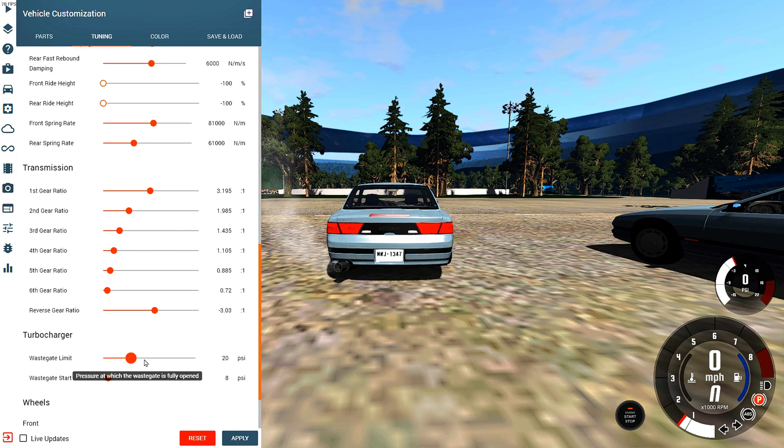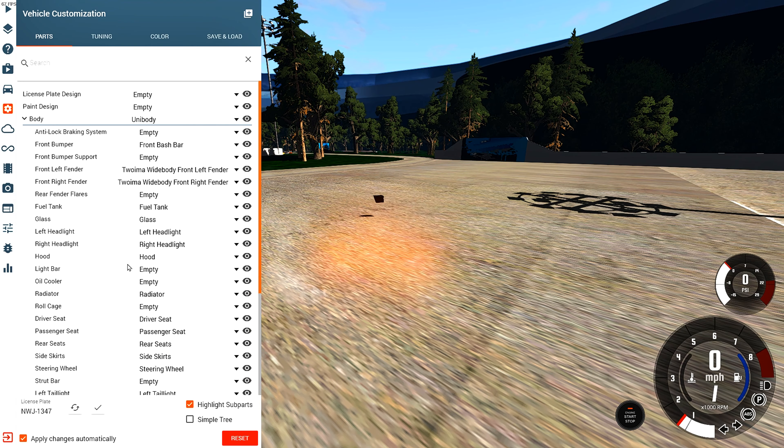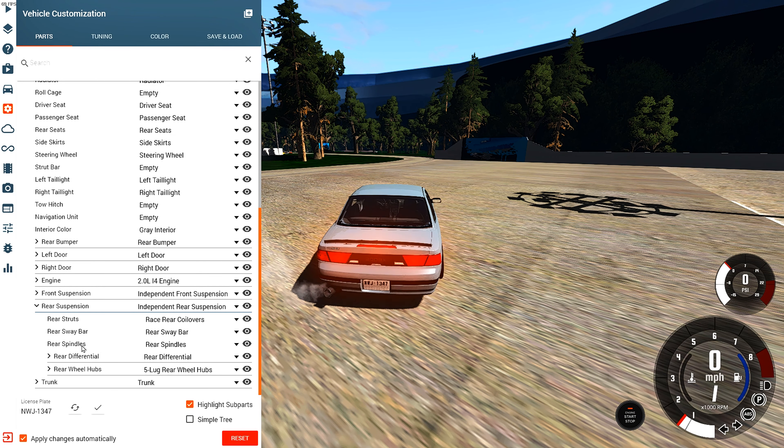We're liking that look! Turbocharger wastegate limit — we're gonna put it to around 28 psi, starting around 14 psi. Then over to the body — not much for spoilers, the GT wing is a no, a small dip will do. It's floating a little bit but it kind of looks good. And the most important thing — rear differential: welded rear differential!